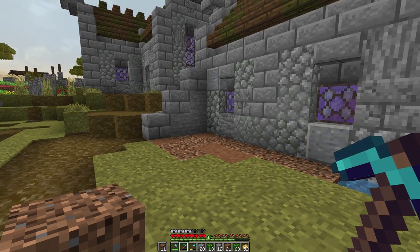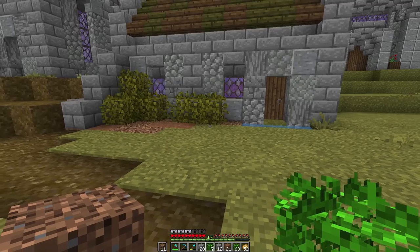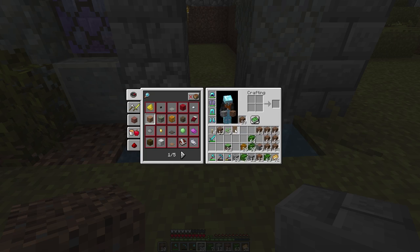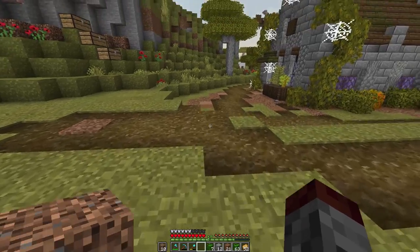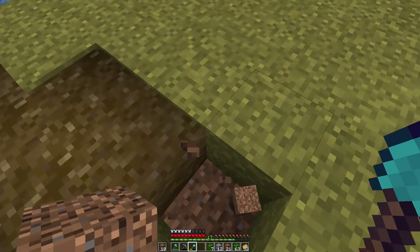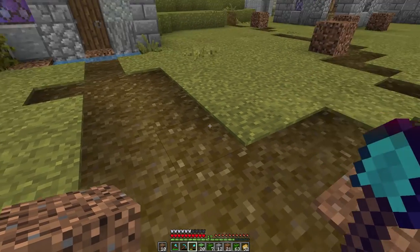One thing I will say is I could not for the life of me get creeper grief turned off. Could not get that to work to save my life. I put in Exumavoid, I put in Vastins, I couldn't get it to work. I don't know if there's something I needed to do that I simply wasn't doing. I couldn't get it to work at all. I need to get this coarse dirt out of my hand because that's going to be annoying.